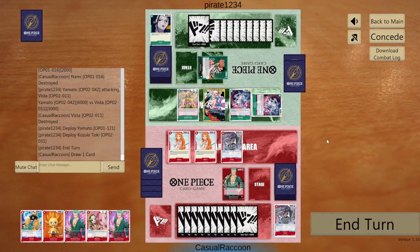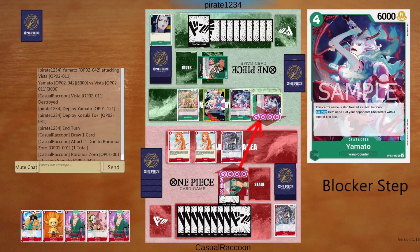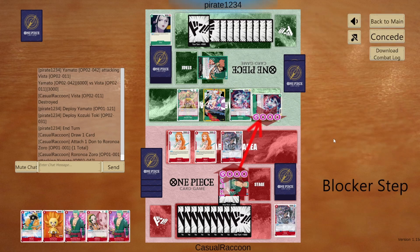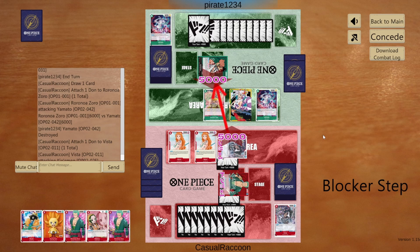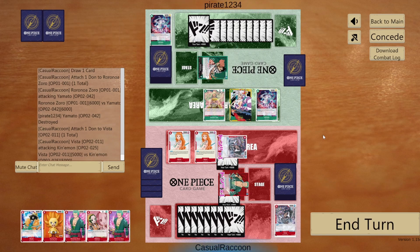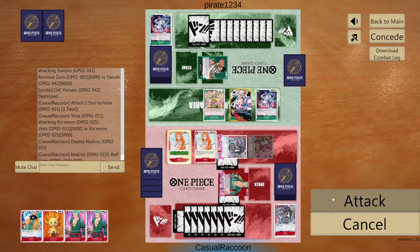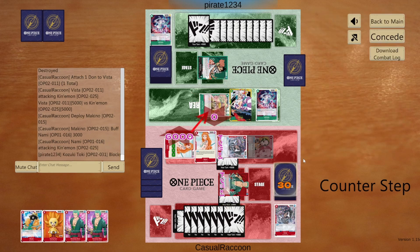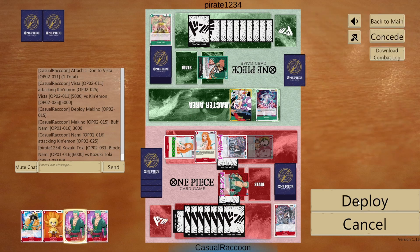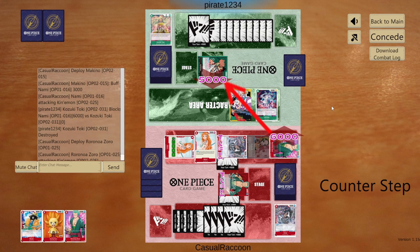We have some math to do here. We attach one down to leader and attack 6k Yamato. They don't counter. We attach one down to Vista and attack leader for 5k to test their hand. They take life damage. We play Makino, activate main buff Nami and attack leader for 6k. They block. We play rush zero and attack leader for 6k. If we read their hand correctly, they should have no way to counter it. They take life damage.